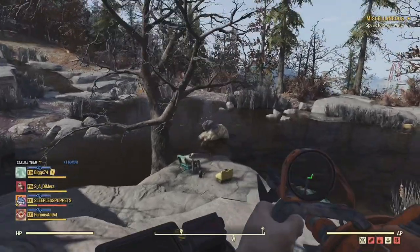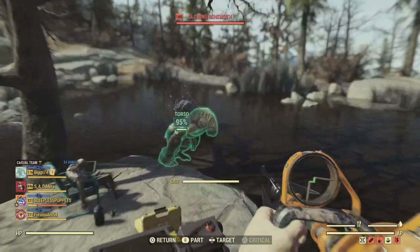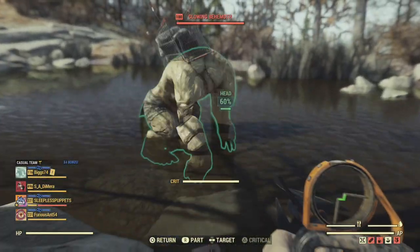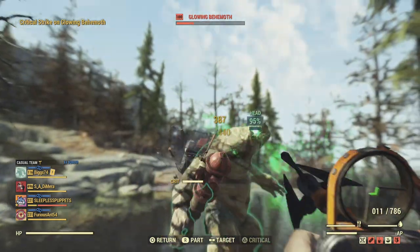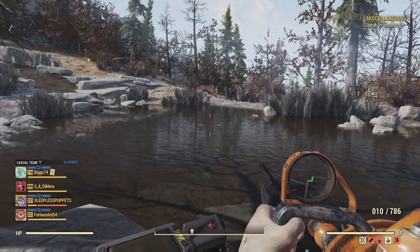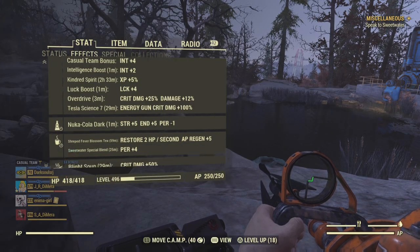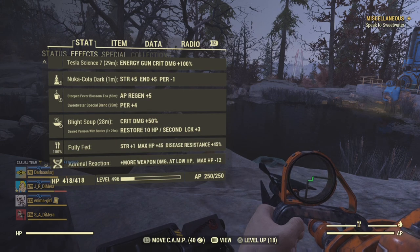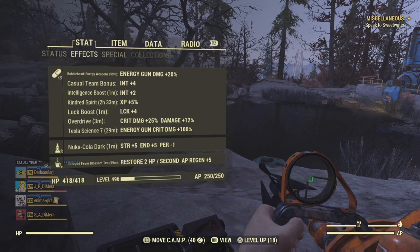For demonstration purposes, first up we have the monstrous deviant of nature, the one and only glowing behemoth I call Shopping Cart Carl. Thank you Carl for volunteering your face for the purpose of this demonstration. For reference you can stack a number of crit bonuses as I have shown under the effects tab: Blight Soup for plus 50% crit damage, Overdrive for plus 25% critical damage, and Tesla Science for plus 100% crit damage.